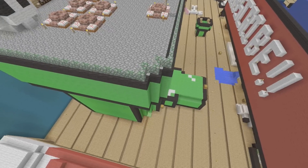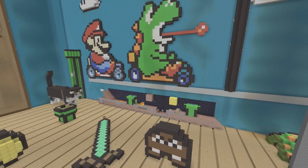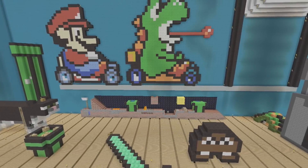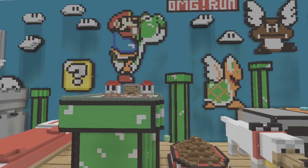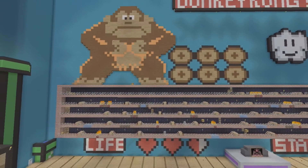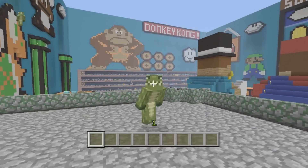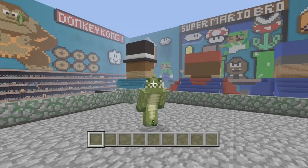For cheap games go to g2a.com and use the code ECHO for 10% discount at checkout. Hey guys, how y'all doing? It is Echo and welcome to a Minecraft video. Today I have an awesome